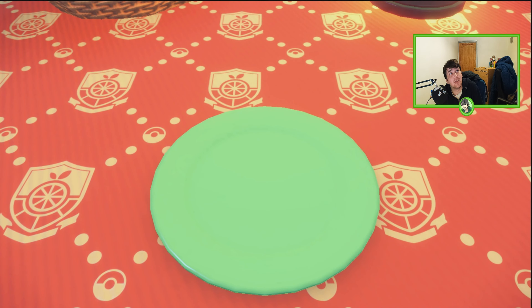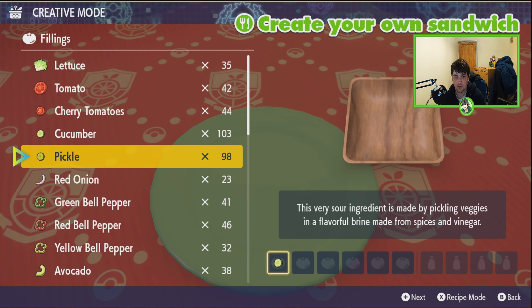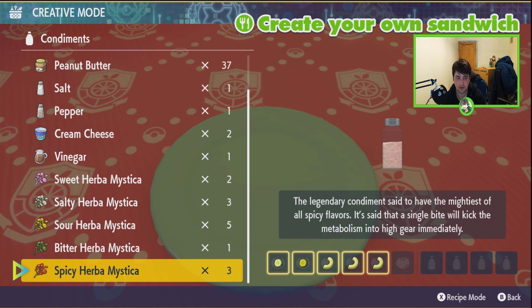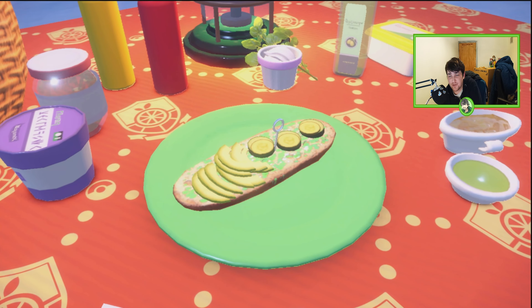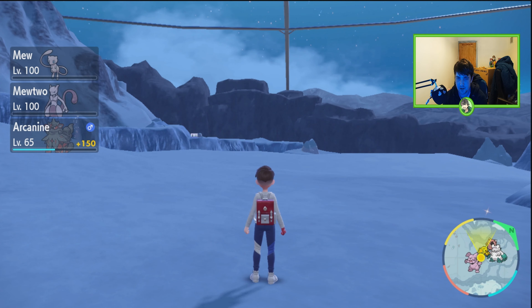If I remember correctly from the Applin video — that's the last time I used a dragon sandwich — it is one cucumber, one pickle, three avocados, and then any two herbamistica. I'm gonna go with bitter and sweet, because it's not one of those sandwiches you really dread making, like the bug sandwich — that's a painful one.